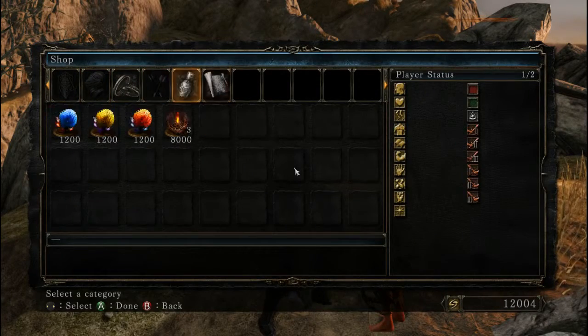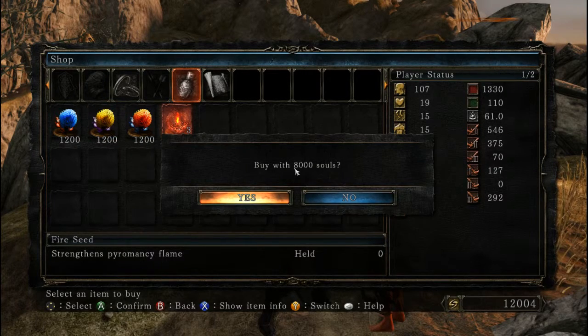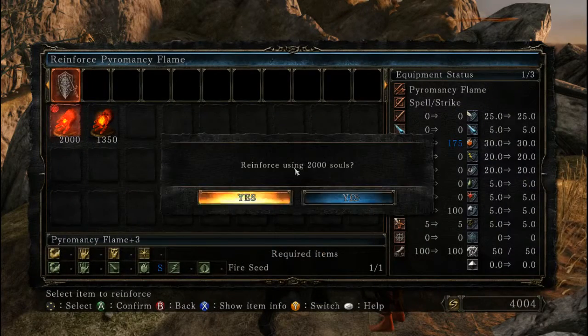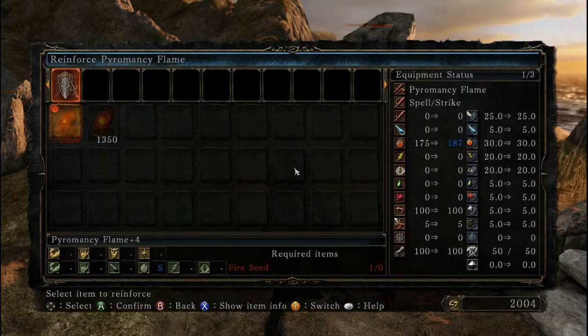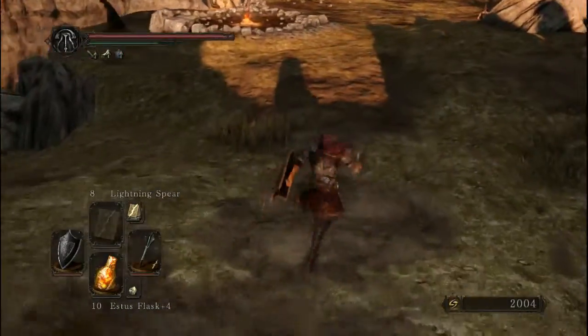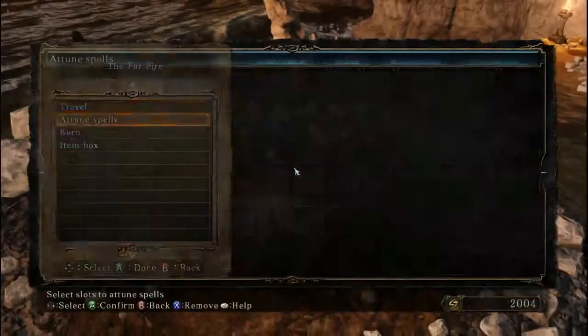She's got a Fire Seed, doesn't she? Oh yeah, and the Fire Seeds are gonna be like 8,000 to buy. That's ridiculous. What did I get, a plus four? I guess that's okay. What Pyromancies do I have anyway? I've just got a couple, actually.